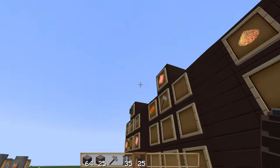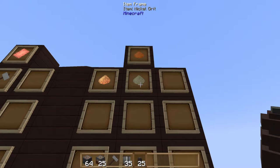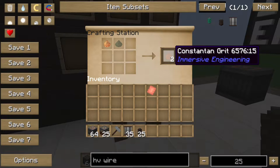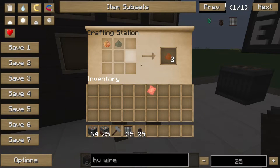To create a constantin ingot you need to smelt constantin grit, and that's created with nickel grit and copper grit, which gives you two constantin grit. If you're using a mod pack that has other tech mods with dust or powder forms of ores, you can substitute the equivalents from the ore dictionaries of those mods to create constantin grit.